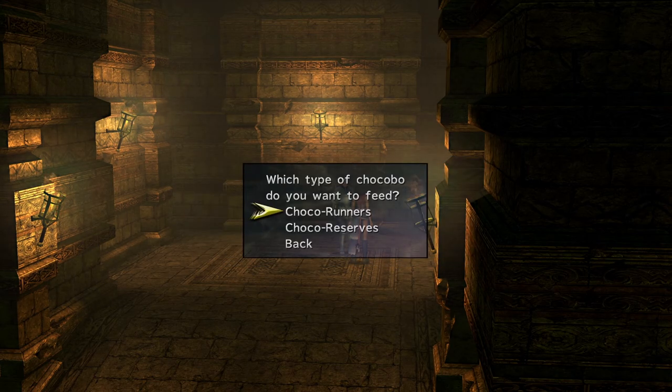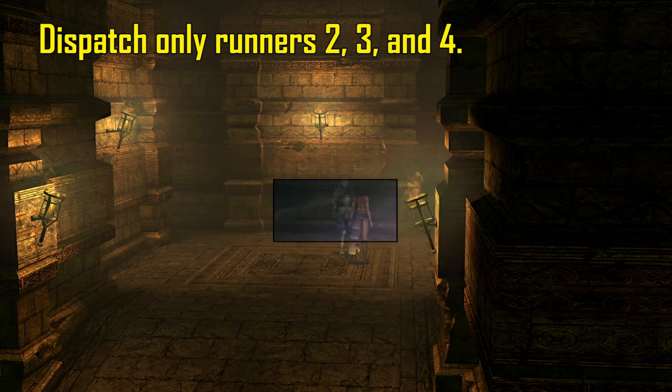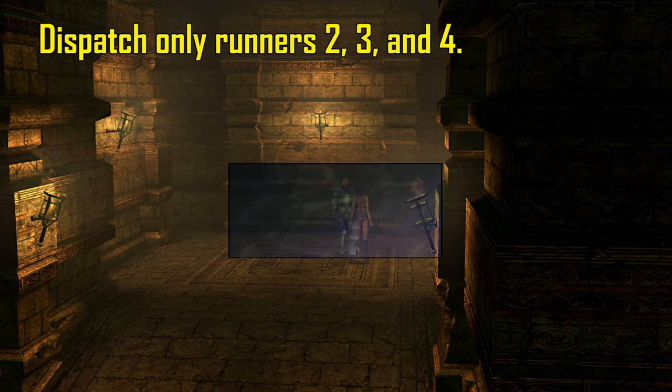Restore their hearts. For our last batch, only dispatch Runners 2, 3, and 4. Leave 1 behind. Go fight 7 battles again. Once you come back to the ranch, a cutscene should initiate.